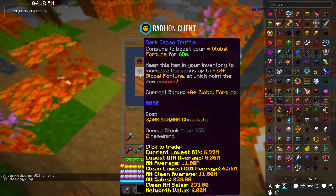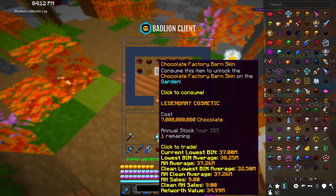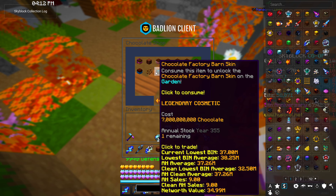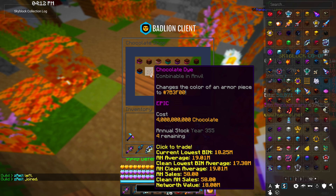There's also the dark cocoa truffle which gives global fortune — for farming, mining, foraging, it's all good. The supreme chocolate bar gives you extra cocoa bean fortune if you donate 3,000 of them to Carolyn. The accessories, as you upgrade them, give a higher chance to find a rabbit you haven't found yet and give an additional 50 chocolate per second. There's also a dye and a factory barn skin which you don't really need, but if you want them they're available.